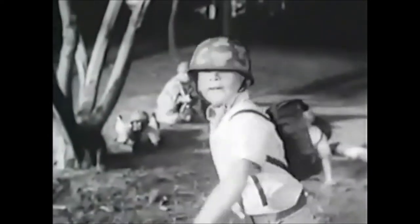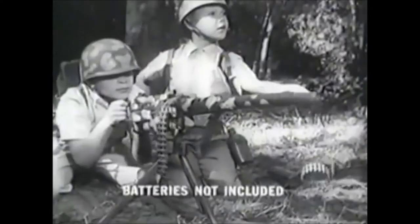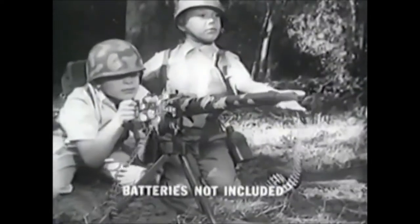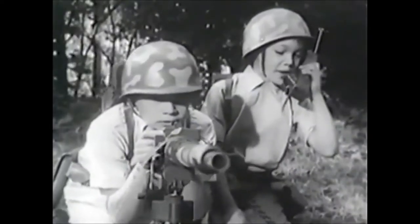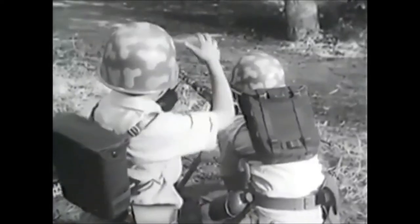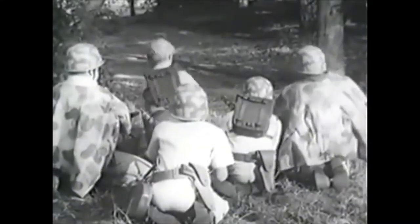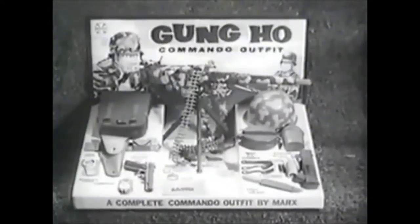You get a cap-firing Gung-Ho hand grenade. And look here — this flashing battery-powered machine gun with moving ammo belt shoots rapid-fire bullets. There's a real-looking walkie-talkie too, and a field pack. You get non-com stripes, medals, and battle ribbons — even dog tags! It's all for fun and excitement. Get the Gung-Ho Commando outfit by Marx.